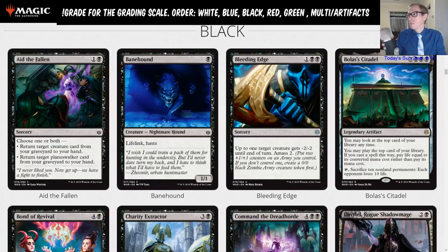Next card is Bolas's Citadel: 3BBB legendary artifact. You may look at the top card of your library at any time. You may play the top card of your library — if you cast a spell this way, pay life equal to its CMC rather than pay its mana cost. You may also tap it and sacrifice 10 non-land permanents to have each opponent lose 10 life. This card looks pretty sweet and looks like a fun card to build around.